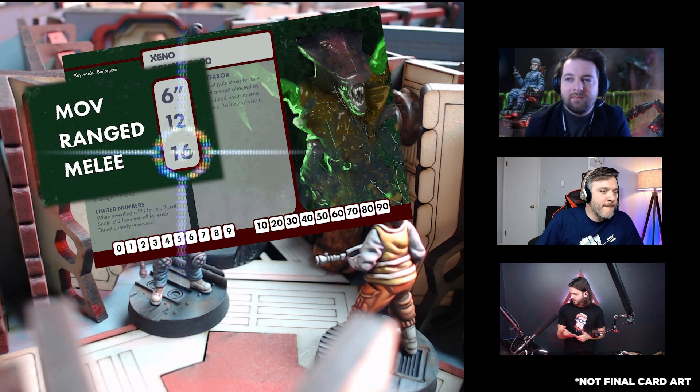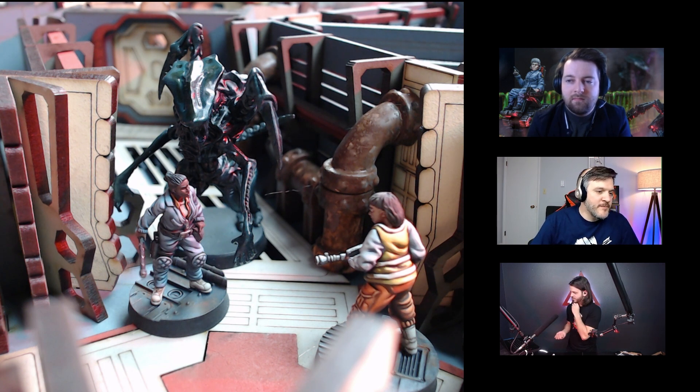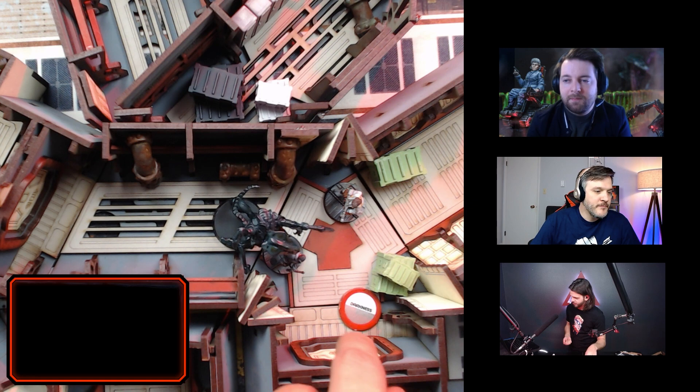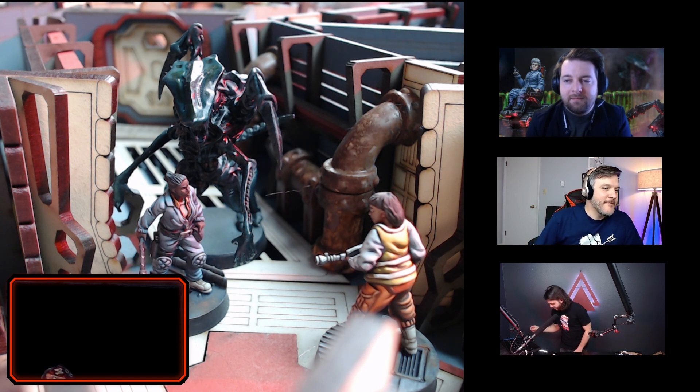Now we'll roll the damage. A basic xeno's combat skill is 16. We're rolling a d20, and because we're blindsided that gets a bonus, so we're looking for an 18 or under. Importantly, the xeno's special trait means it ignores the penalty for darkness, so it's not getting a minus three — even though the sector is in darkness, the xeno is not affected. It's used to lurking in the shadows.